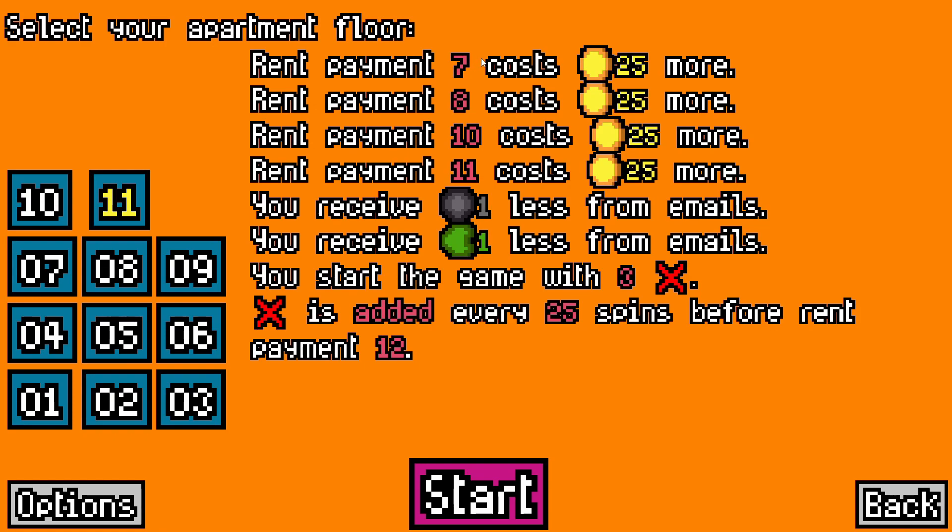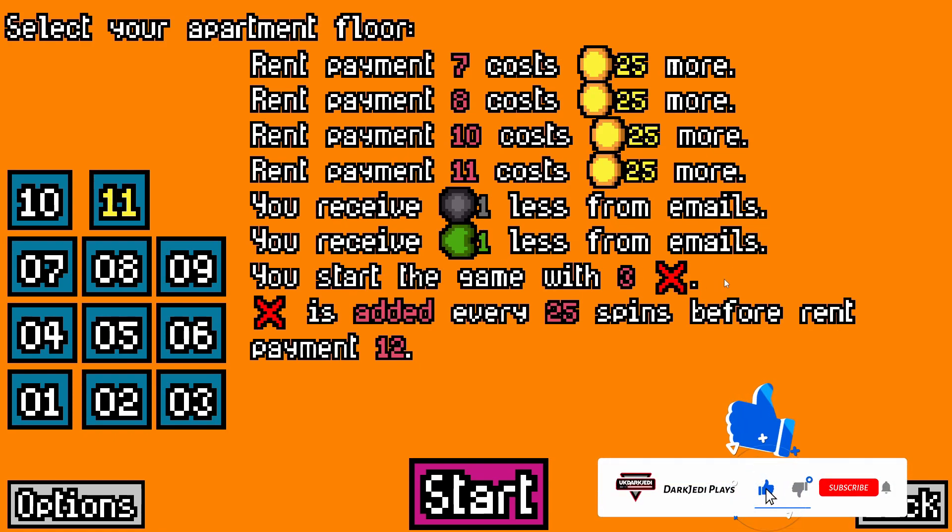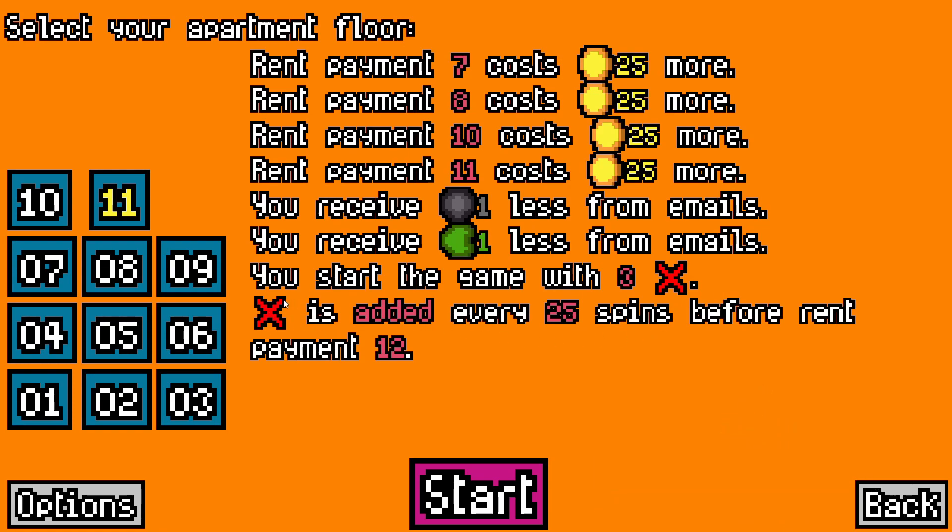We're looking at Rent Payment 7, 8, 10, and 11 — all costing 25 more. We get one less, a Removable Token, and a Reroll Token from the emails.